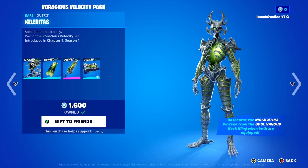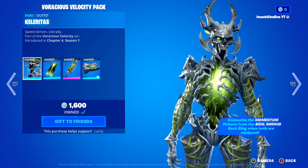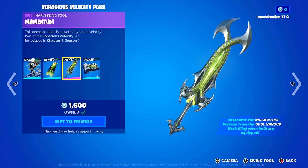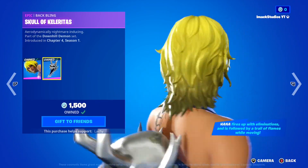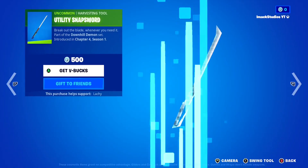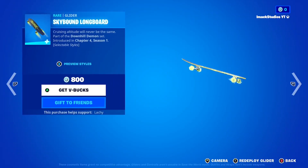Down here we've got the Voracious Velocity Pack back today. In this one you've got the Kelerida skin — I'm pretty sure I said that one wrong — the Soul Shroud Backbling, the Momentum Pickaxe, and the Acceleration Wrap, which is a pretty clean wrap in my opinion. We've also got the Harness skin back with the Skull Backbling, and there's also the Utility Snapsword Pickaxe, the Tornado Spin Emote, the Adrenaline Chaser Animated Reactive Wrap, and the Skybound Longboard-style Glider, which is pretty insane.